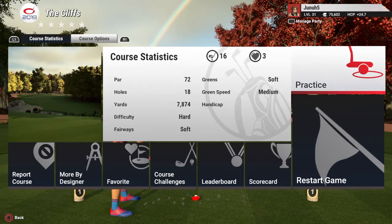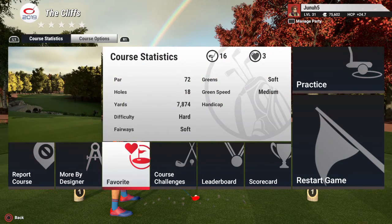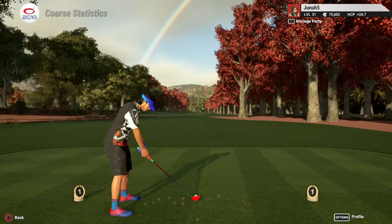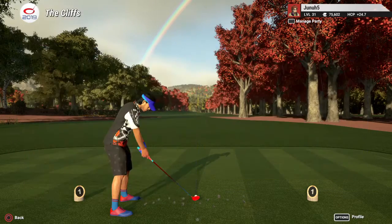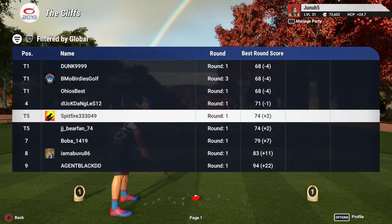Greens are soft, green speed medium, fairways are soft. Let's check the leaderboard here. Looks like minus four is the low score.